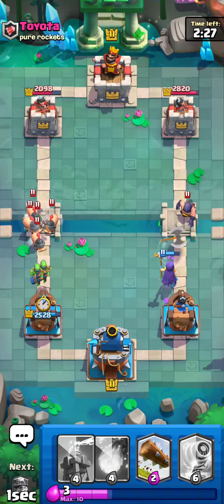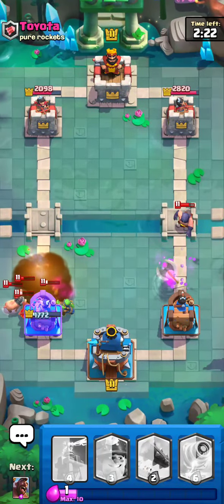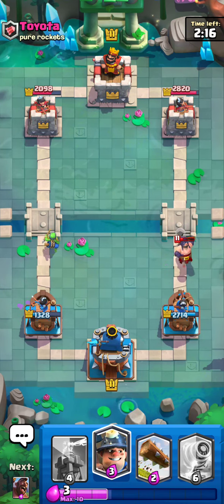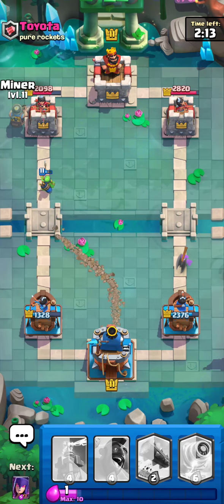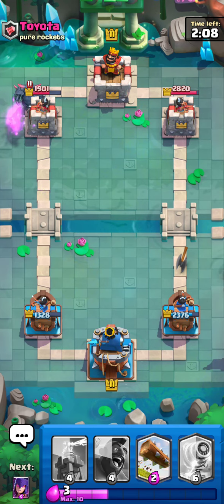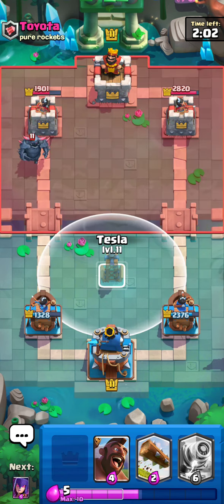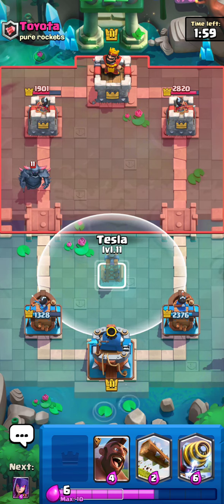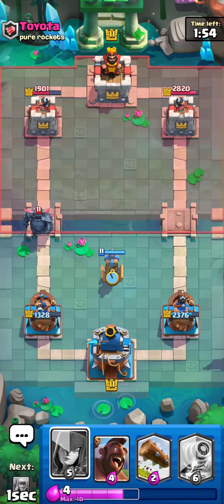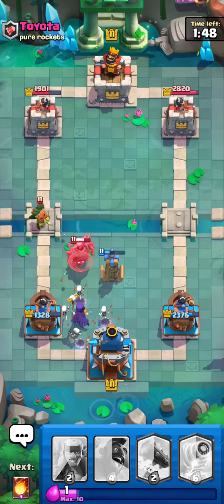Nice, nice choice — not bad, but you deal a lot of damage. I need to make this equal. He has Pekka but I chose the best deck to counter that Pekka. It's not fair for you anymore. Oh come on, dart goblin — it's so fast with those shots.